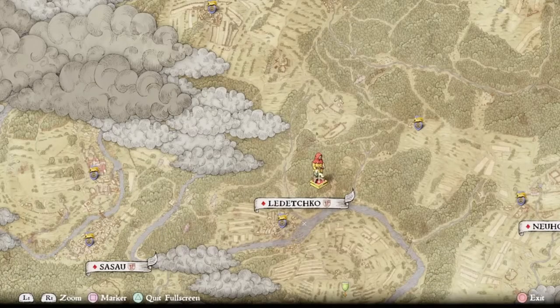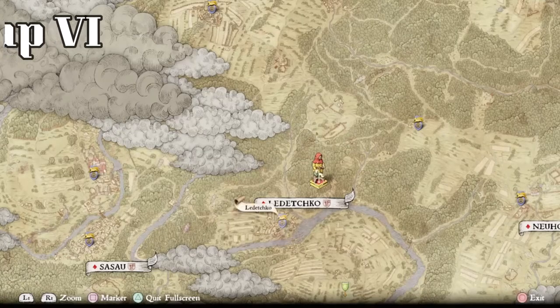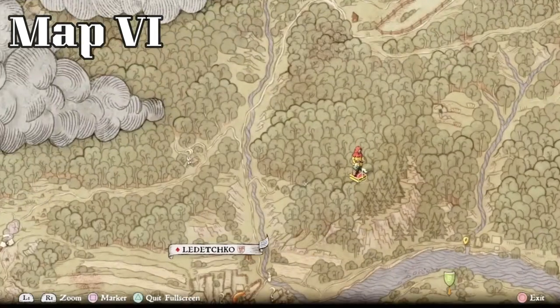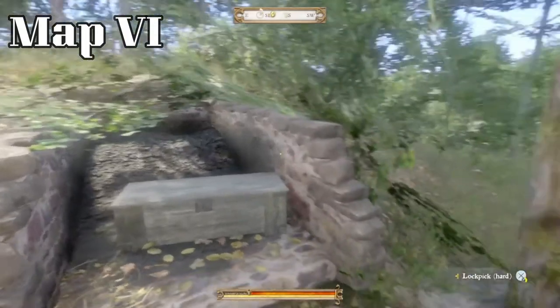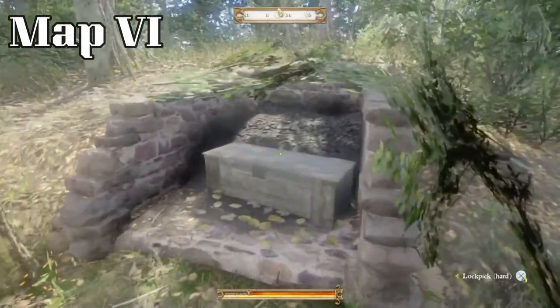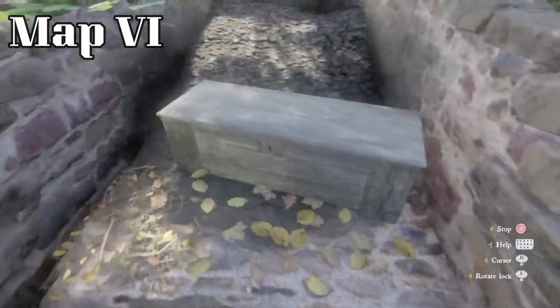Our next stop will be treasure map 6, which leads you right here. Here's Ledechko — we're just right up the hill. You follow it right across the river and up here to a little intersection. If you want to mark it on the map, see these cliffs here? Find the first dark line right here, go straight to the end of the line, put your marker and it'll bring you to this interesting site — just a little foundation for something, with a hard locked chest in it.